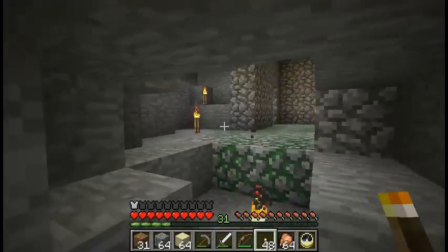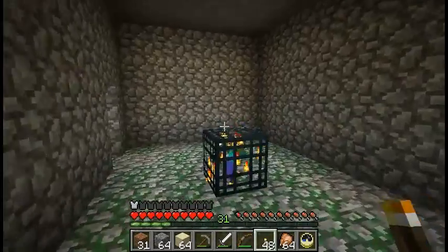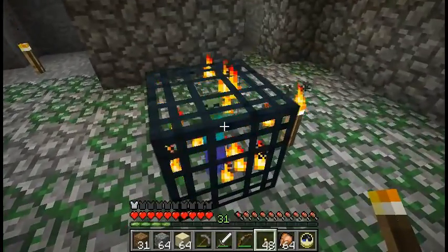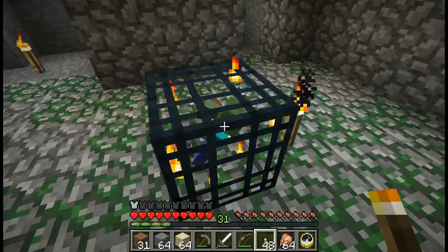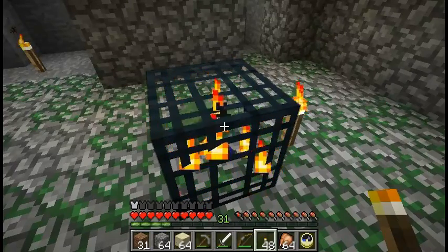Oh, that's a small cave — that's good. Well, that was interesting, wasn't it? The good side, I guess, is I get some mossy cobblestone as well. Now should I leave this spawner here or get rid of it? I think I should get rid of it. It's a shame though because these things are valuable.